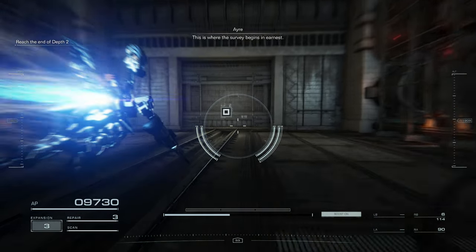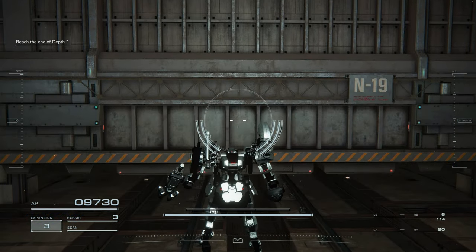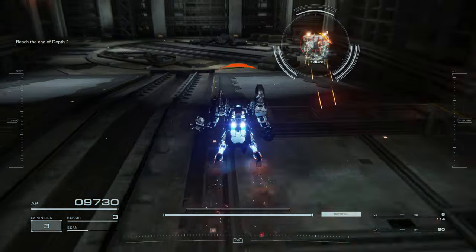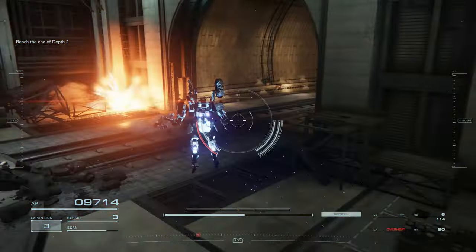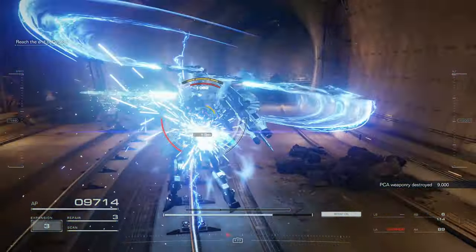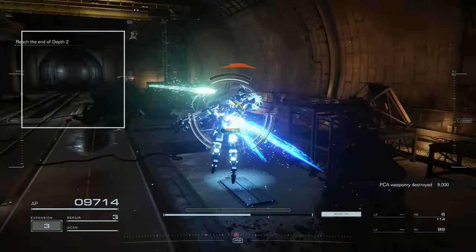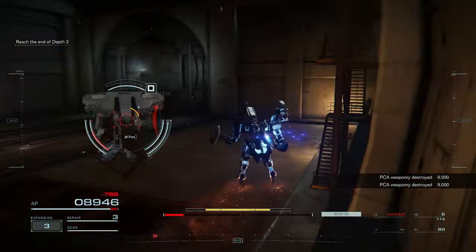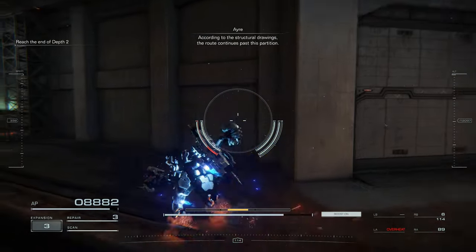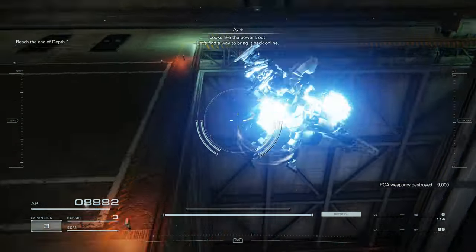This is where the survey begins in earnest. According to the structural drawings, the route continues past this partition. Looks like the power's out. Let's find a way to breathe.